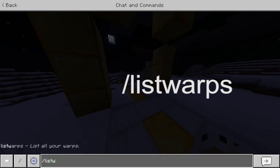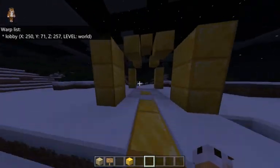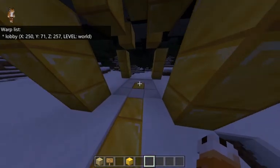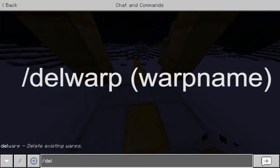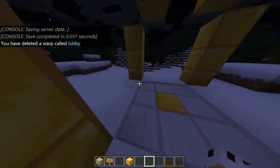The next command I want to show you is slash list warps. Hit enter, and as you can see it lists out all the warps you have in your server. If you had multiple warps and forgot the names, this will allow you to look through all your warps. To delete warp points, do slash del warp, space, and then the name of whatever warp you want to delete. I'll delete my lobby warp — as you can see, it just deleted it.